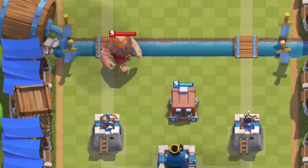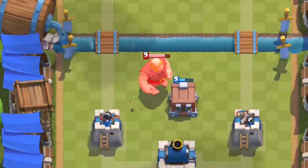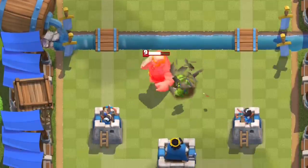The Goblin Cage is getting a huge buff with a 25% lifetime increase and a 25% damage buff for the Brawler. This will help against all major tanks. The Cage itself will stop the Giant now — it will not get a shot on your Princess Tower anymore.